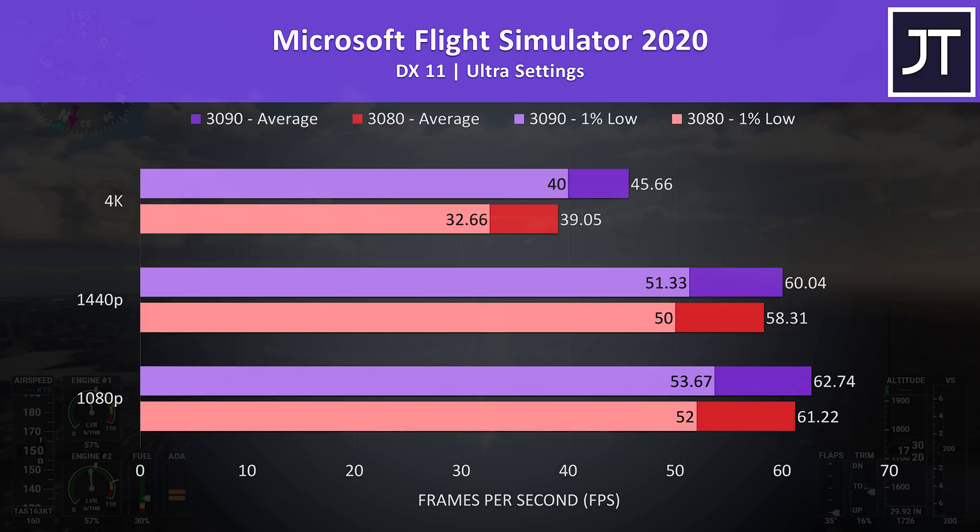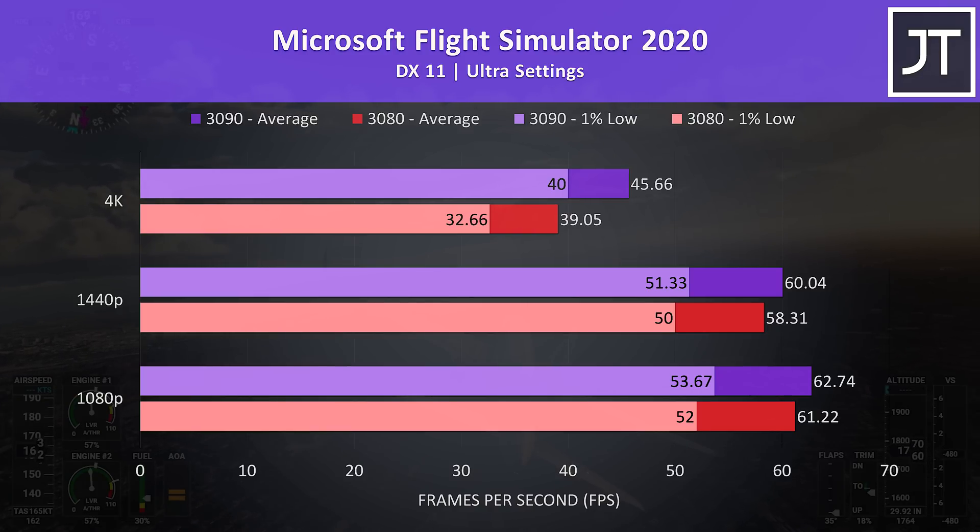Starting out with Microsoft Flight Simulator, I've got the 3090 shown by the purple bars and the 3080 below shown by the red bars. The three resolutions are on the left, starting from 1080p at the bottom, 1440p in the middle, and 4K towards the top. In this test there were only small differences at 1080p and 1440p, then at 4K the 3090 was 17% higher in average frame rate.